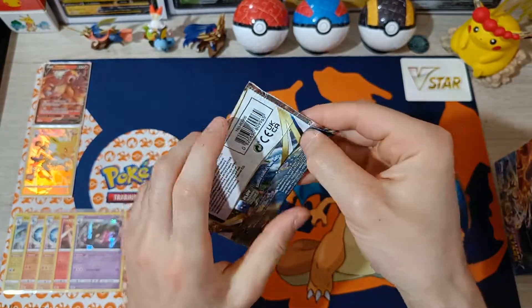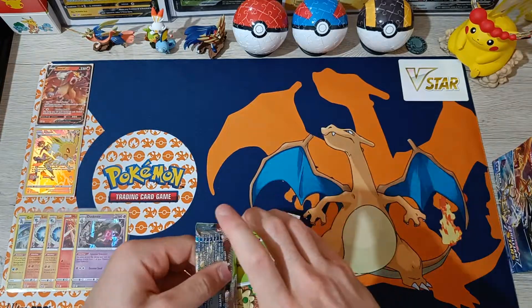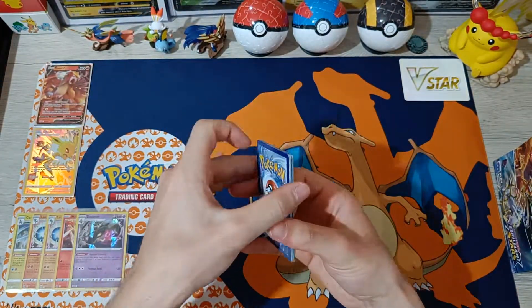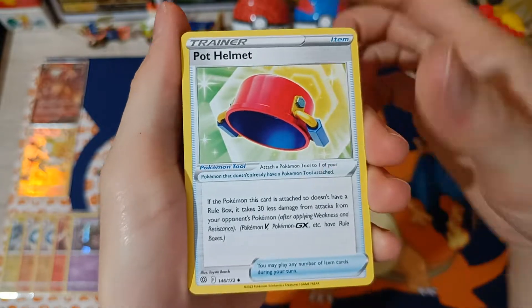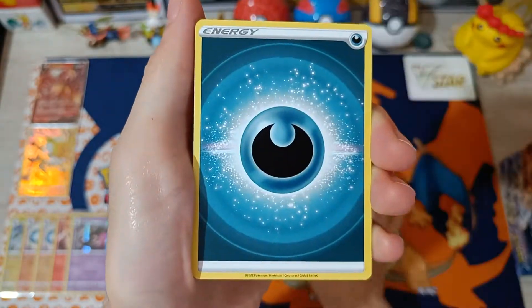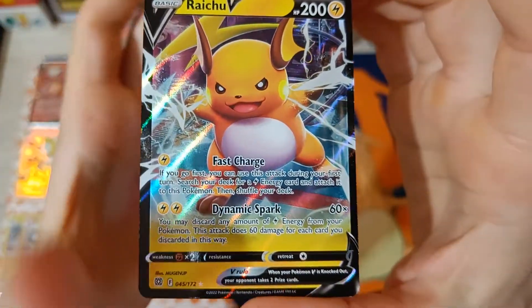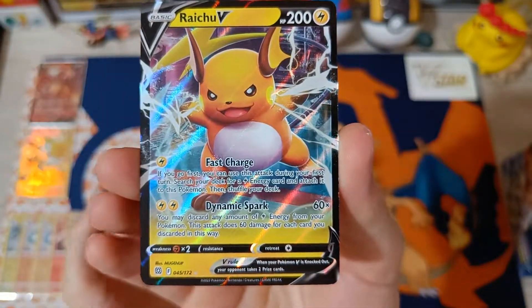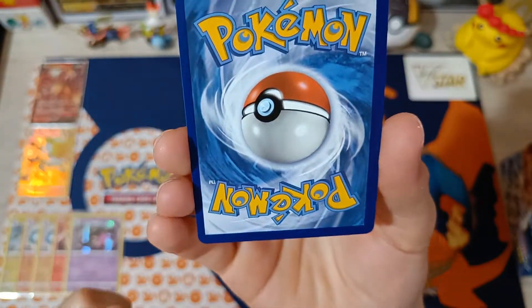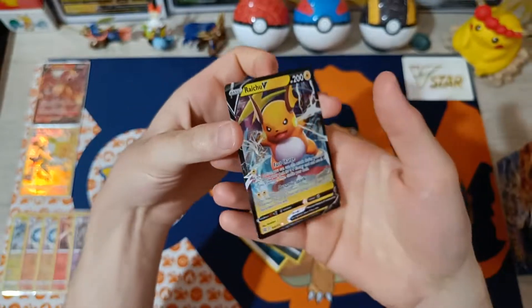Number 12: Acerola, Pot Helmet, Exeggutor, Shroomish, Paraline, Duskow, Sneasel, Corphish, Energy, Reverse Impidimp — and we got Raichu V! I don't think I have Raichu yet. A little left-center heading, a little whitening, the centering is not the greatest but I'll take it — Raichu V!